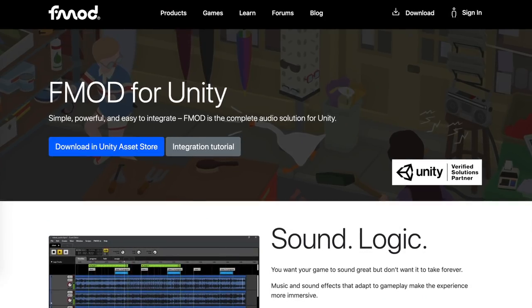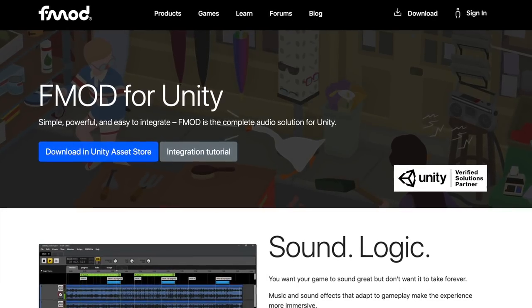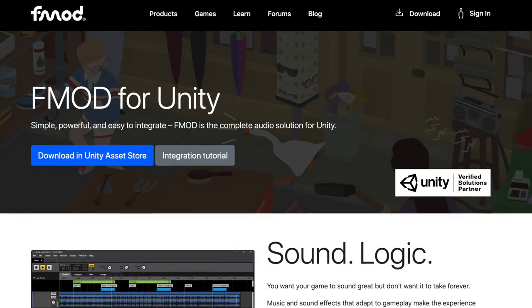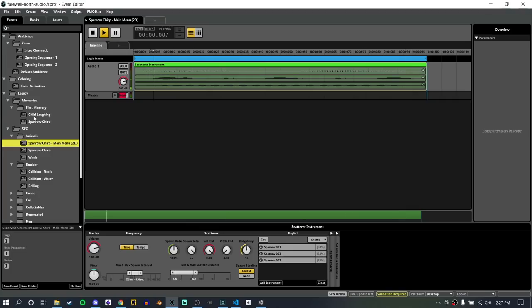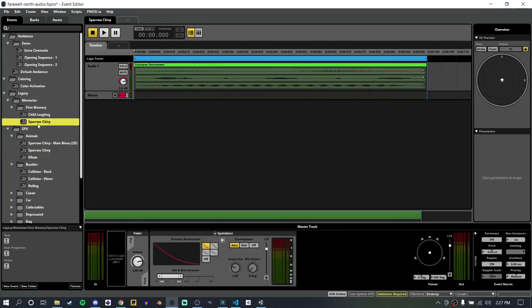Speaking of audio and working with the composer, a big piece of work this month has been moving all of the audio implementation into a tool called FMOD. FMOD is a way to build essentially adaptive and very complex audio behaviors outside of the game development engine — in this case Unity. This allows the composer to design all the audio exactly as they want it, and then you can feed data in from the game engine to FMOD at runtime.